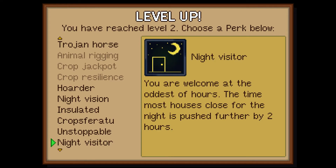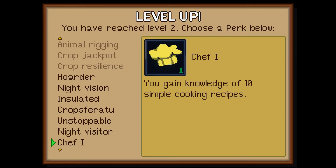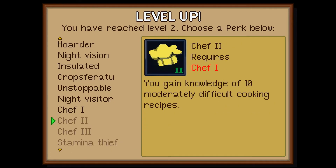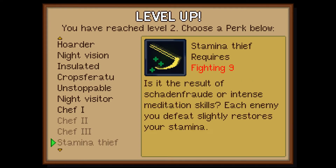That sounds a bit suspicious — like people just leave the door unlocked for you just in case. Chef — you gain knowledge of 10 simple cooking recipes. We've got chef two and chef three, so you could end up learning like 30 recipes just by picking perks.